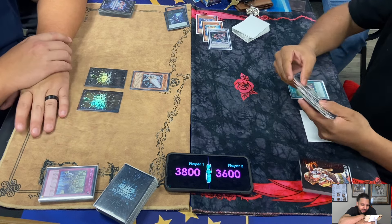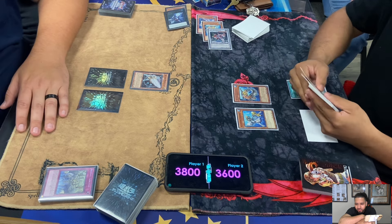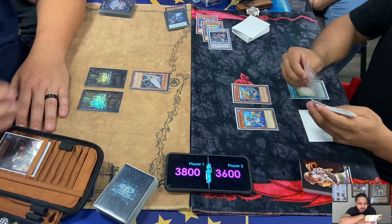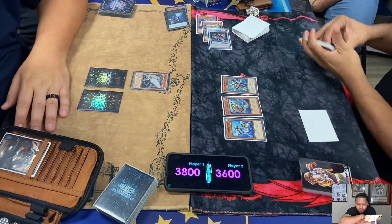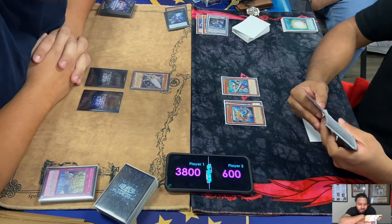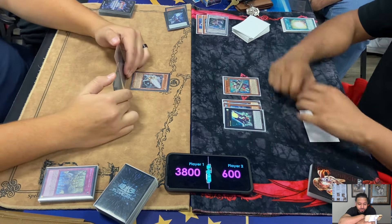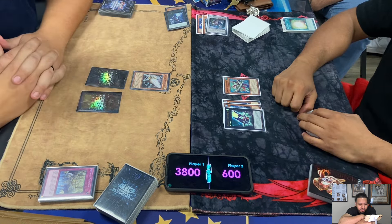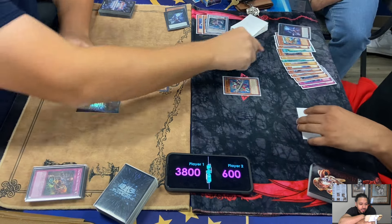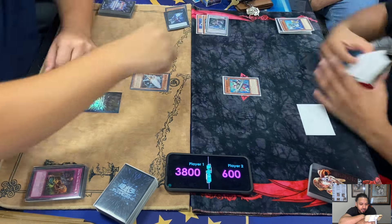Me personally, there's good and bad in every format. Some people love HAT format, some people hate it, some people love Edison, some people hate it - I talked to friends at Locos and some say they refuse to play Edison, others refuse to play HAT. It just comes down to player preference. Lowe's activates 101 and Elden activates Trap Trick Shuffle Nightmare to negate 101's effect.